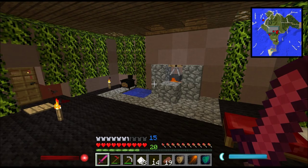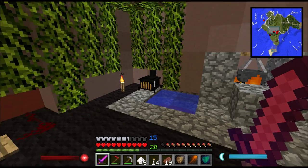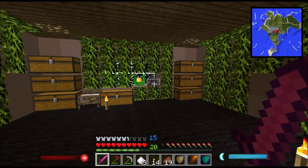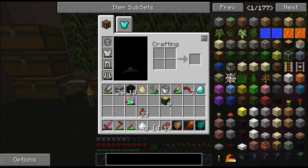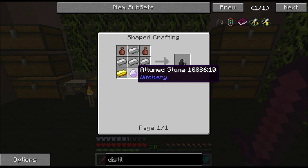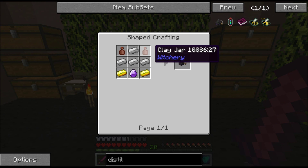Welcome to the Witchery mod — this is where things begin to pick up at a rather alarming rate. I've got the witch's oven over there, which you saw me make last time. This here is a kettle — this was a pain to make — and this over here is a distillery. Let me show you their recipes.